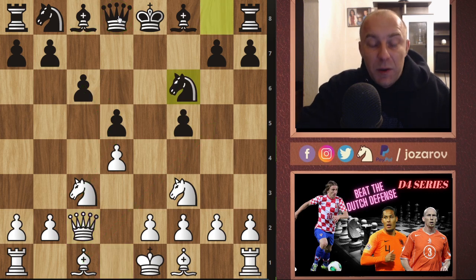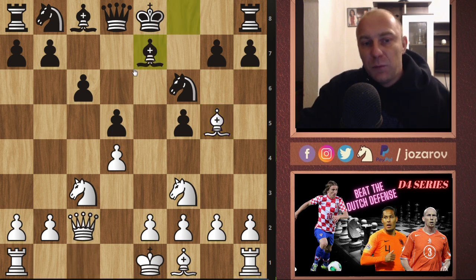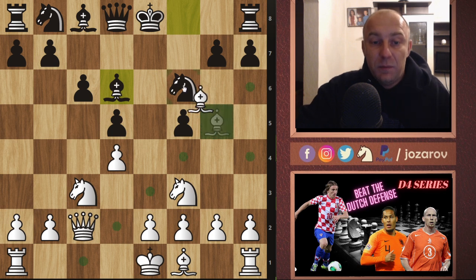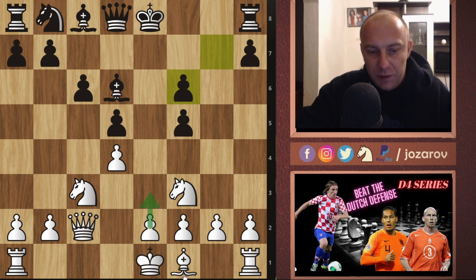My opponent tried Nf6, going into the normal idea — he wants to play the Stonewall Ne4 outpost. We are not allowing this scenario because I played the pinning idea bishop to g5. Now comes the tricky part of our setup against the Horwitz Defense. My opponent played bishop to e7, which is maybe slightly better than bishop to d6. I want you to memorize one tactic: bishop takes f6. Now Black has two choices — queen to f6 or gxf6. Taking with the g-pawn of course weakens the pawn structure too much in front of the king.